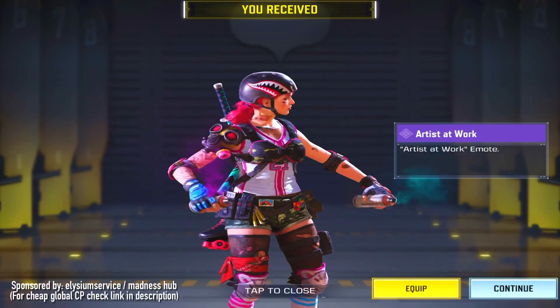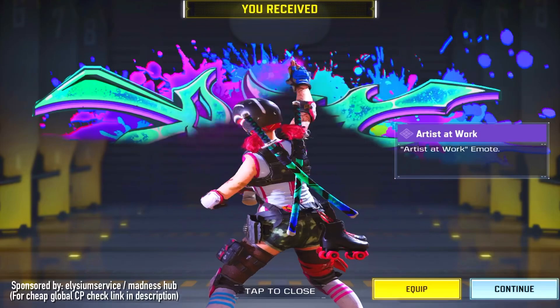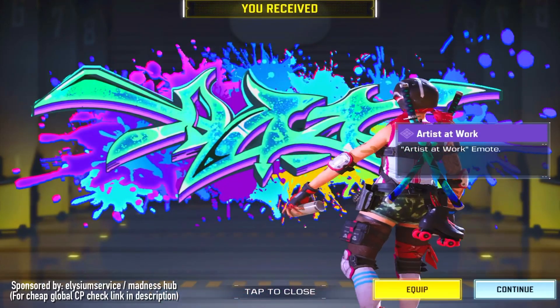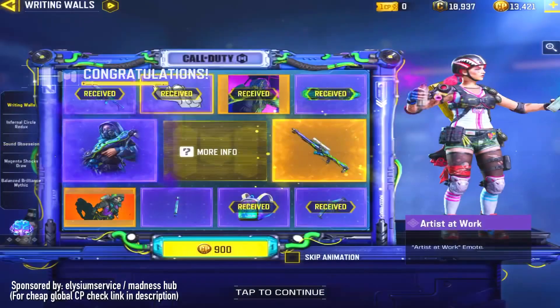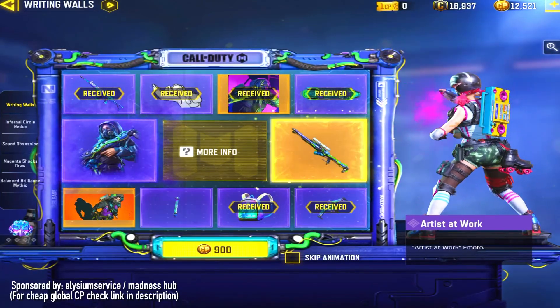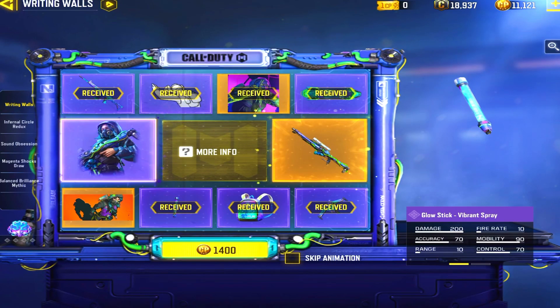Okay, at least we got a spray this time. Let's see if it's at least a decent spray. Or emote. Bro. You know what, it is what it is boys. For 900 CP it better be the gun, bro. Better be the gun. Yeah, 900 CP for a glow stick — you love to see it. Pretty much the most expensive glow stick I've purchased.